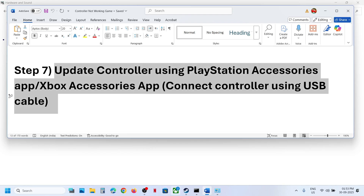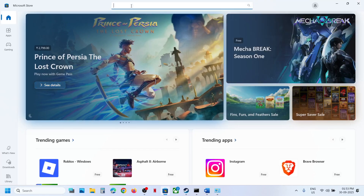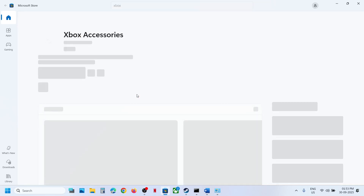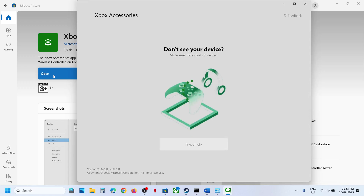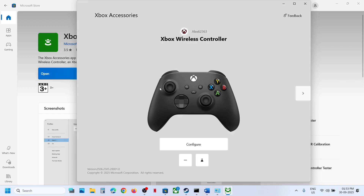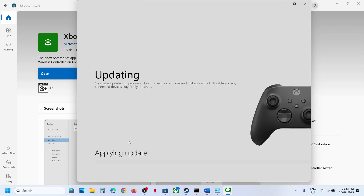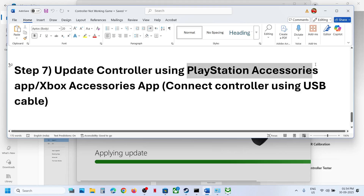The next step is to update your controller using the Xbox Accessories app. If you have an Xbox controller, open the Microsoft Store and search for 'Xbox Accessories'. Install and launch it. Connect your controller using a USB cable, then click the three dots for More Options and you will see an Update option. Click Continue and let the update complete.